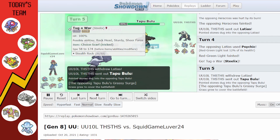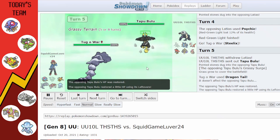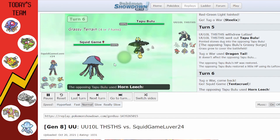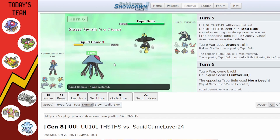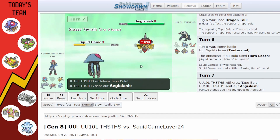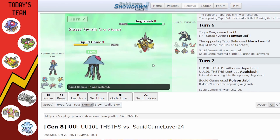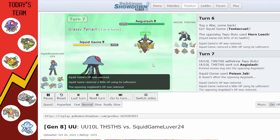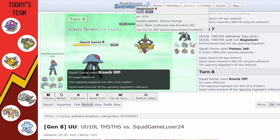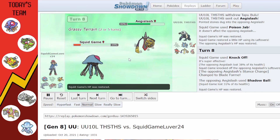I sack Flygon to check whether Latias is faster — it is. I go into Steelix to try to get rid of it, but I Dragon Tail into Tapu Bulu. Now Steelix is Choice Scarf-locked into Dragon Tail, so I switch into Tentacruel. Horn Leech does way too much to be natural, but they figure Tentacruel is faster and don't want to sack it. I go for Knock Off on the safe switch into Aegislash.